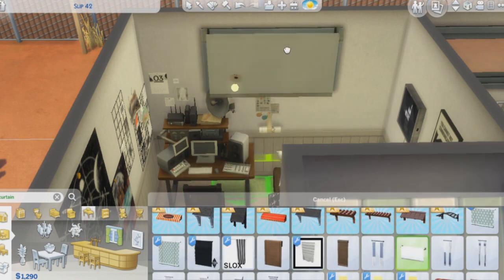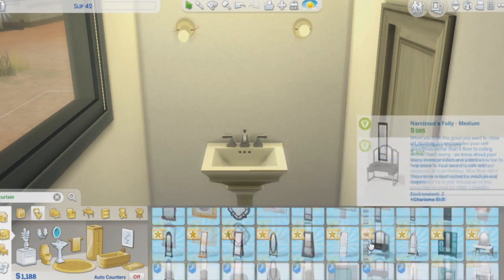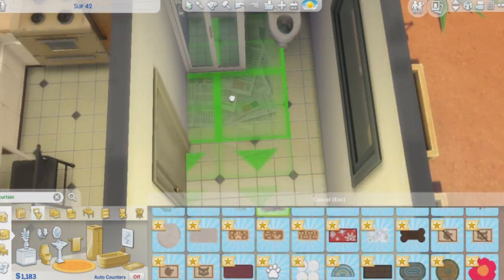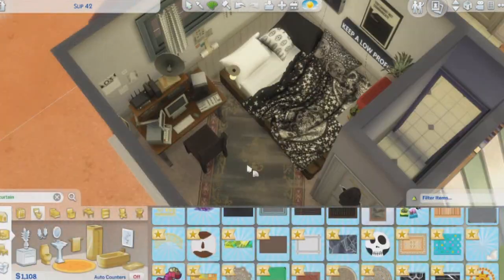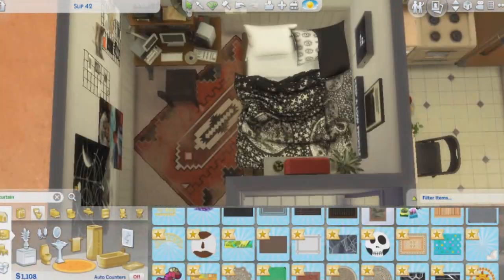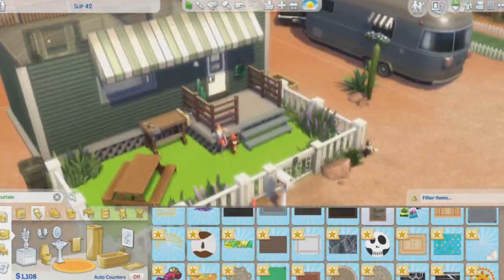I'm making this up as I go. I kept the bathroom really simple just because I've never been in a trailer with an intricate bathroom. I put newspapers on the floor and then this dusty rug that I thought was super cute, and I made it kind of crooked just to really give some character.